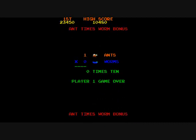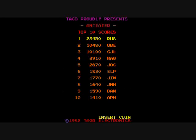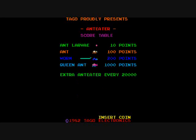I wasn't paying attention to that blue worm — I lost control of my tongue and it went a little too far and tried to eat the blue worm head on, and it killed me. You get an extra ant eater at 20,000 points. I don't think you get one every 20,000, but after the first 20,000 I think it's every other 20,000.